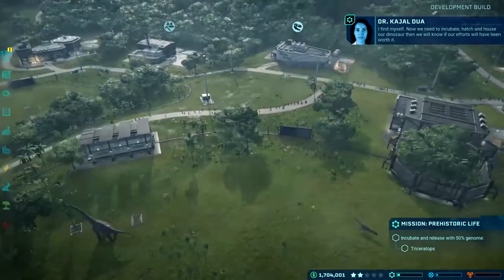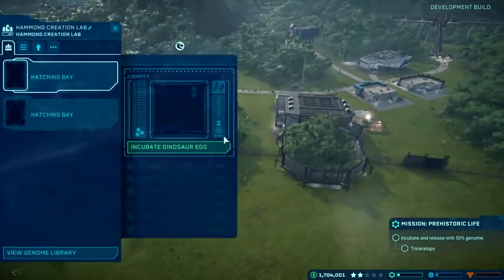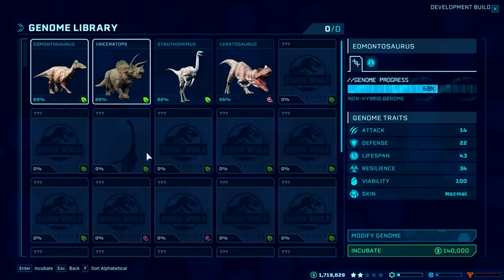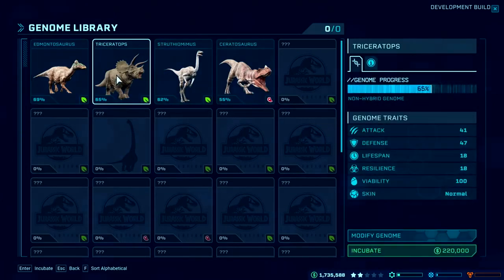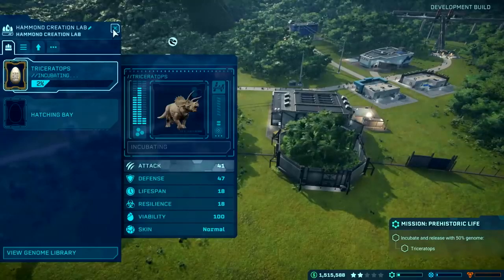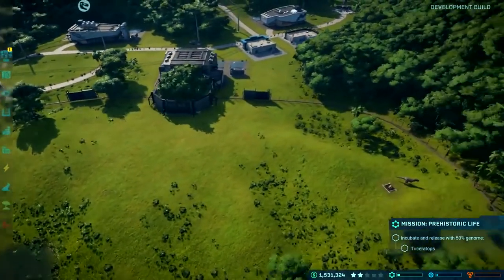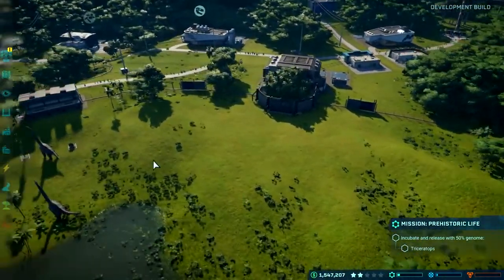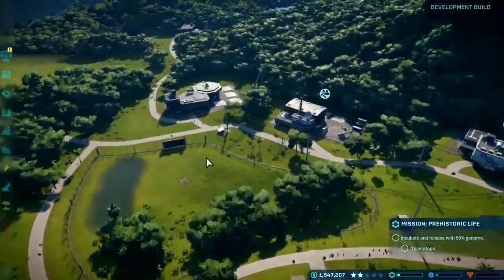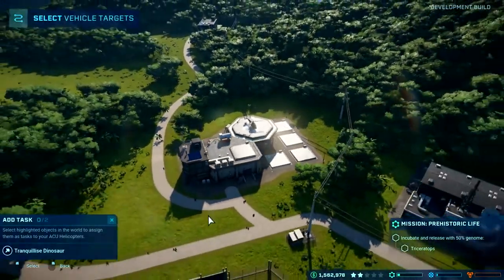We need to incubate, hatch, and house our dinosaur to see if our efforts were worth it. My fossil was extracted and I've got enough of a Triceratops genome to incubate a Triceratops egg. If I go to my Hammond Creation Lab, I can see all the available genomes — I've only got a few here since this is early in the game. One of them is my newly available Triceratops, so I'm going to incubate that right now for this mission. This will be my herbivore enclosure — I've got two big herbivores here and another on the way.